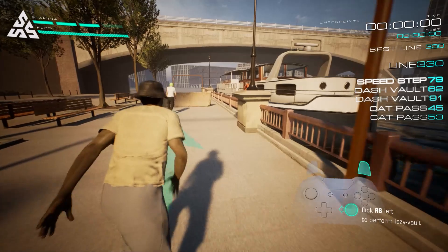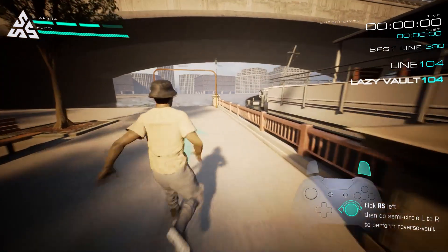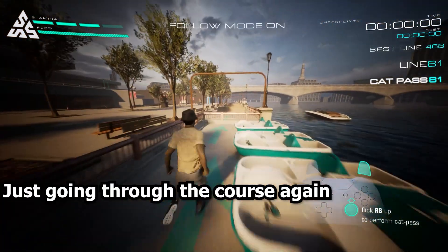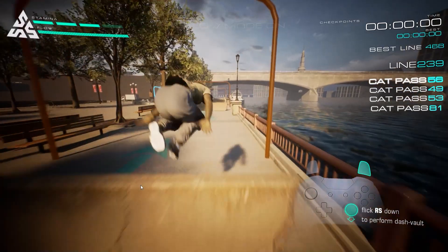Do a lazy vault over this obstacle. Let's see just how good you are — try doing a reverse vault over this, then a cat pass over this obstacle. Try doing a dash vault here. Remember to be in parkour mode before you do the move.